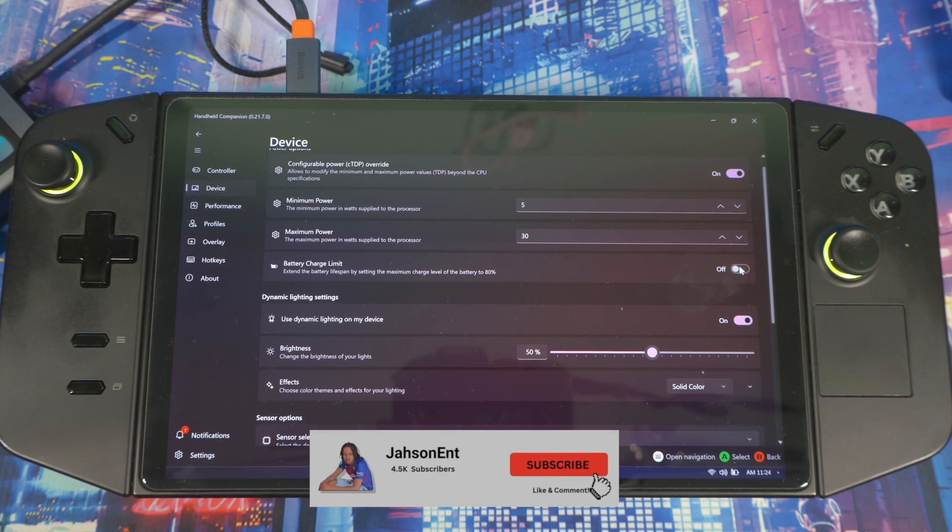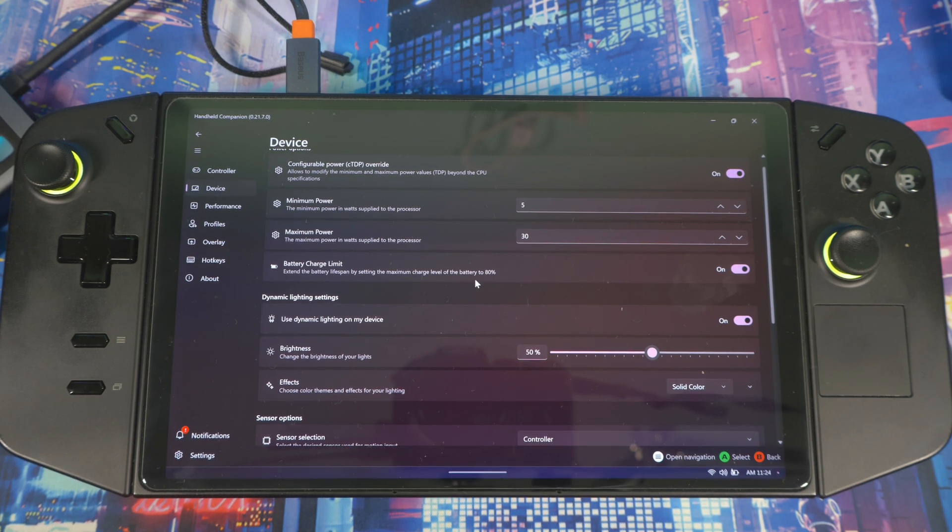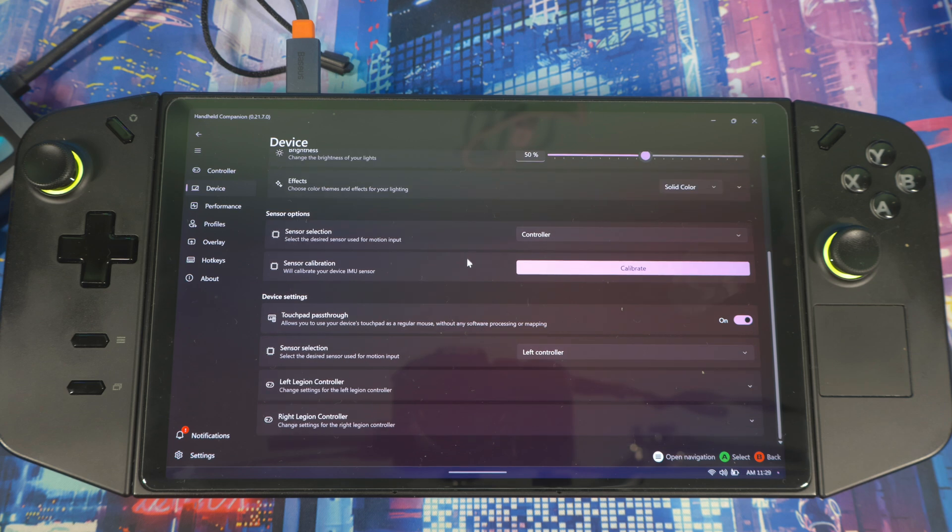You've also got minimum power, maximum power, and a battery charge limit you can set. The battery charge limit is for longevity — you don't want to be charging to 100% every time because that deteriorates the battery over time. If you charge to 80% most of the time, your battery longevity will be way better, so the battery stays in good shape for longer.